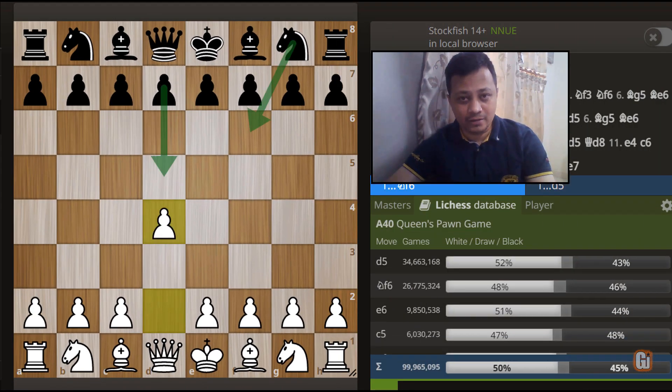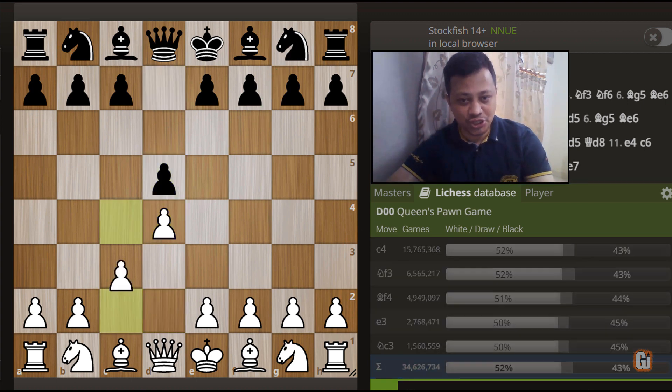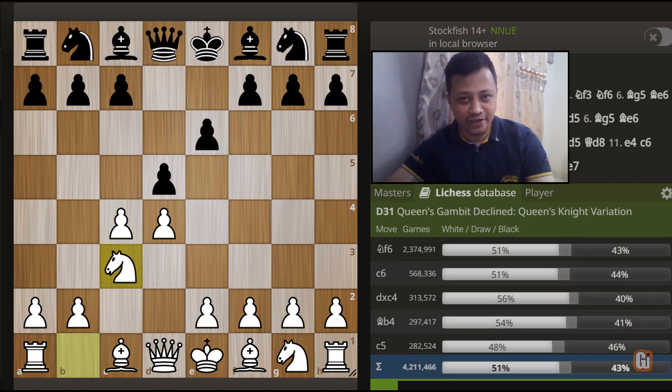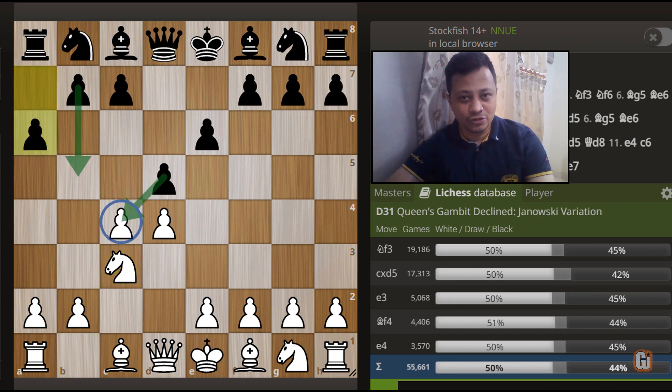After d4, black can choose either move order. I am going to show you the proper Queen's Gambit Declined move order: d5, c4, e6, and after knight to c3, rather than playing knight to f6, black plays Carlsen's modern move, a6. The idea is very simple - if white is not careful, black is looking to capture on c4 and then quickly lash out with b5, which in some lines can hold on to this extra pawn.